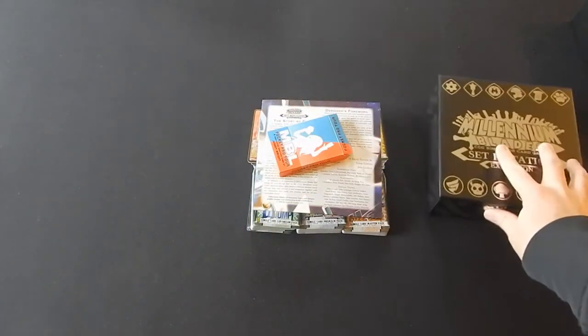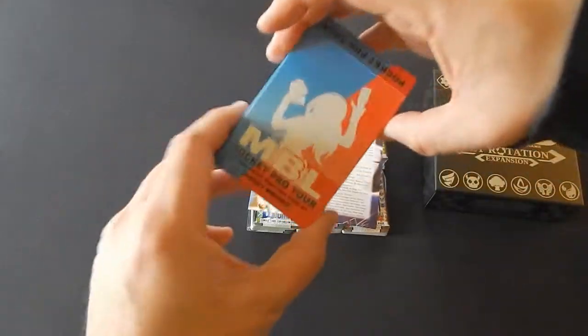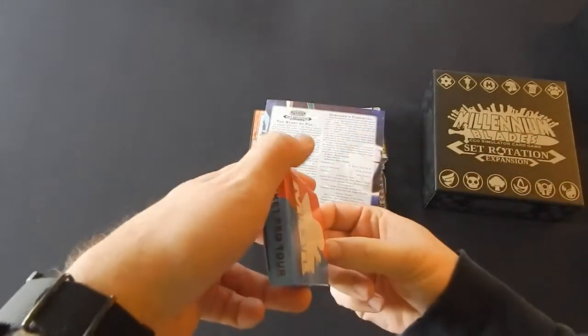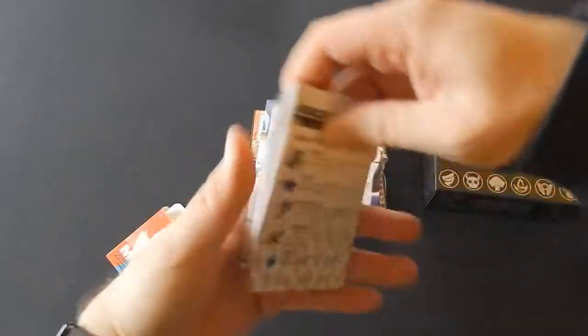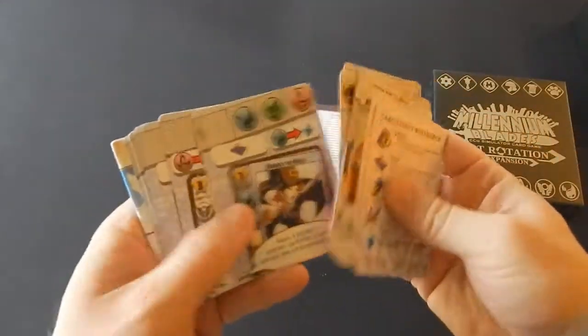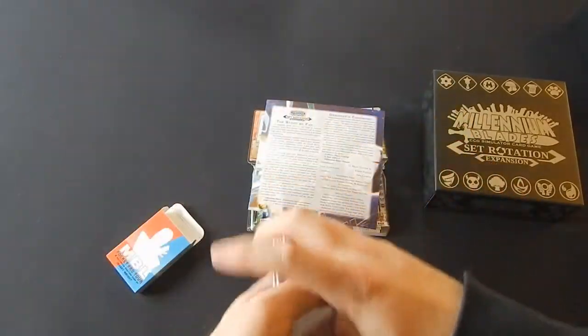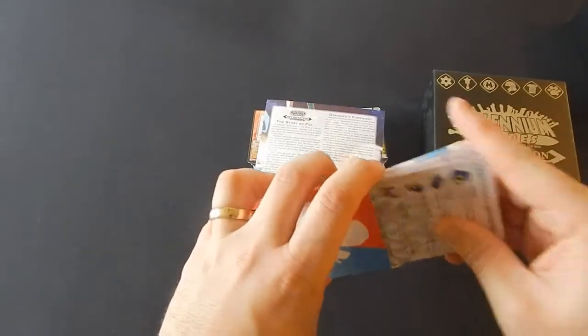Now the unboxing — it did come with a little mini game. It's a small drafting game that I'd be interested in seeing how it works. I don't know how often I'm going to play it. Considering how often I play Millennium Blades, which isn't much, this might be a good way to scratch that itch a little bit.